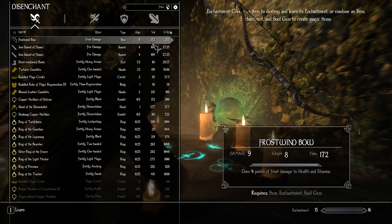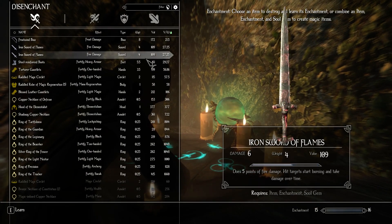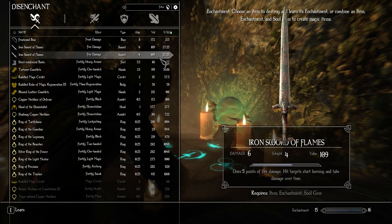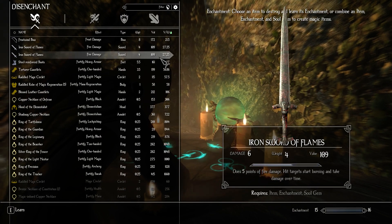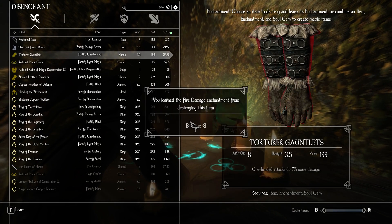A Frostwind Bow is the one I have, isn't it? It might be — it probably isn't. So I'm not going to destroy anything else, because even though I could, like this one does fire damage. I suppose I could. I mean, it's the one I'm using, but I think... ah well, that's good.